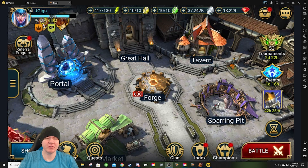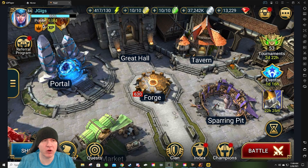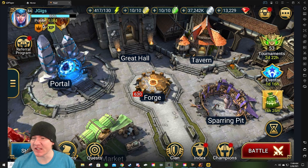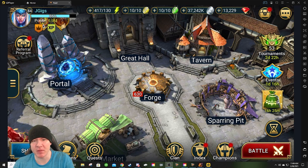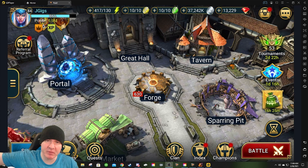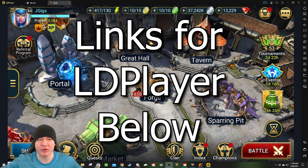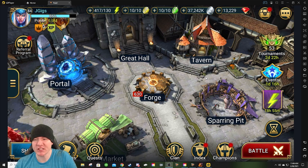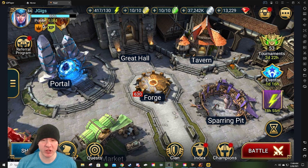Hey everybody, what's up? A couple weeks ago, I did a video on LD Player and showed you how to set up a macro that would give you infinite auto battles, regardless of whether or not you had raid pass. Since then, I've been playing around with it a lot and making some different macros. I thought I would show you some of the stuff I have implemented that just makes life a little bit easier — makes it where you don't have to do some of the tedious stuff. Some of it's minor, some of it's kind of huge.